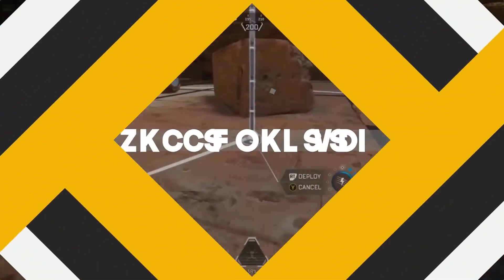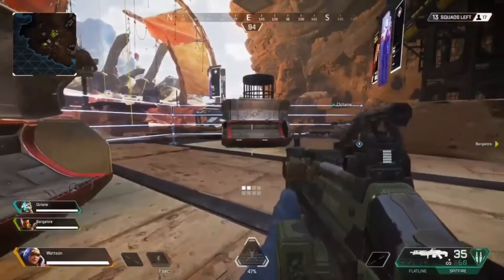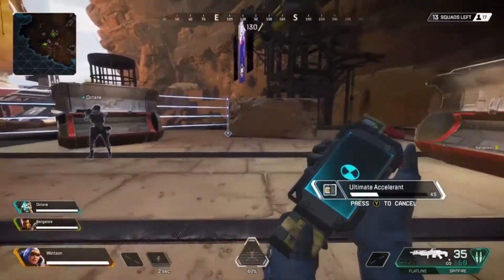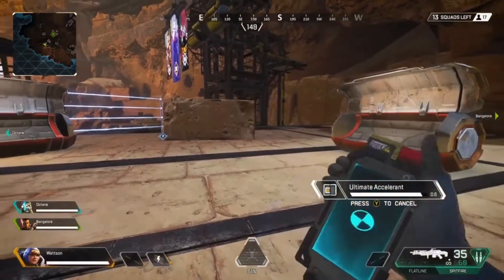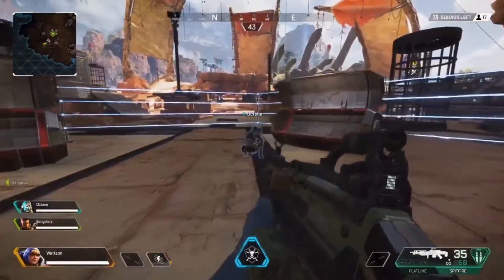And finally, her passive ability: when using ultimate accelerants, they will immediately give you 100% charge for your ultimate. So collecting these will be very useful, as you can then keep using them and placing more and more of these pylons around when you need them.